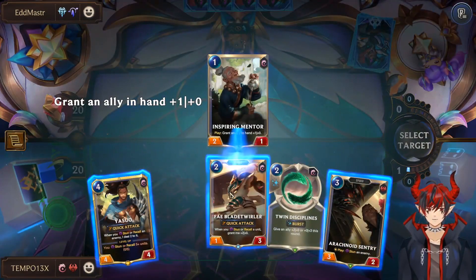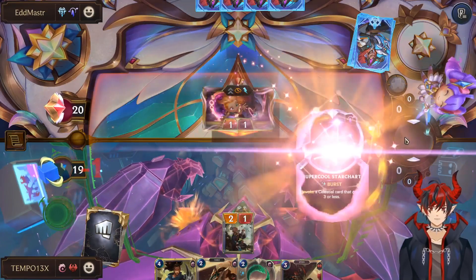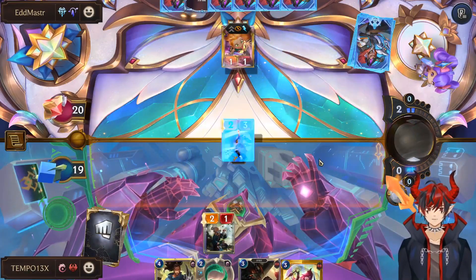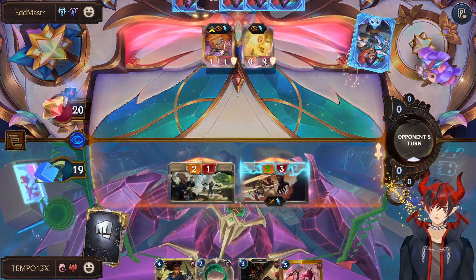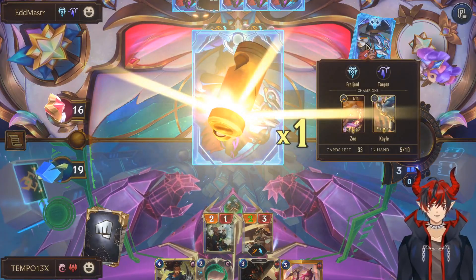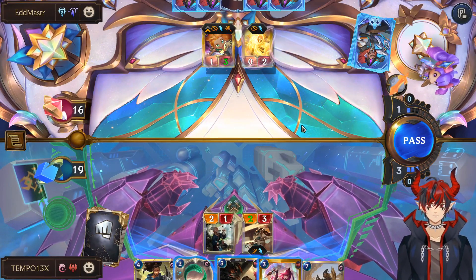Super cool star chart. We got Katarina — nice! Yasuo. Kat. Alright, we're on both champs so we're in a pretty okay spot. I'm a little scared of the Zoe getting out of control though. They're playing some elusives — this could be elusive aggro actually. That's a really big Zoe now.